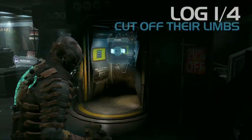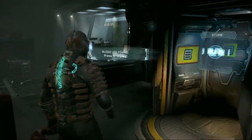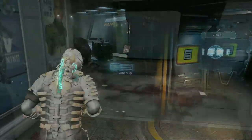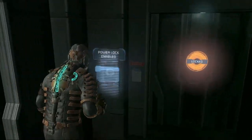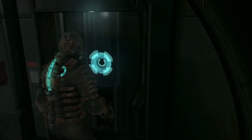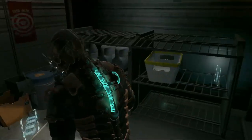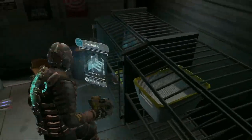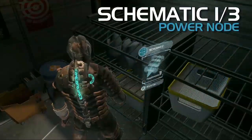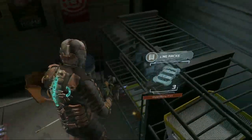Here we are in Chapter 2, and our first one is going to be right in front of us, right when we get into Chapter 2 on the ground. Cut off their limbs - you should know that by now. Just outside that room down the long walkway is a power node locked room. You should always have one power node on you at all times, just in case you find a room like this. There's a bunch of hidden stuff in there. We're going to get a schematic that will let us buy power nodes, so the cycle completes itself.